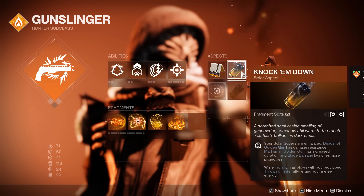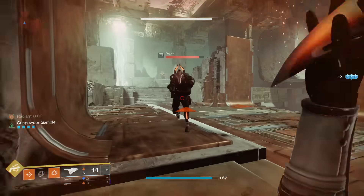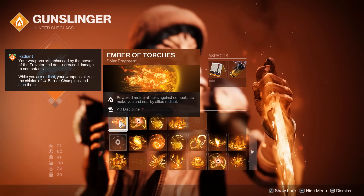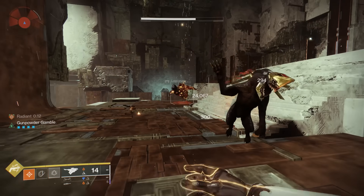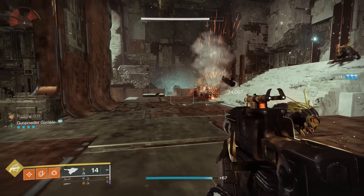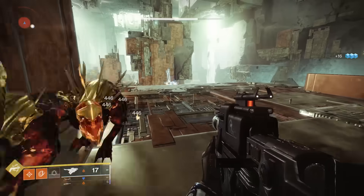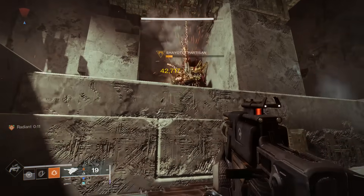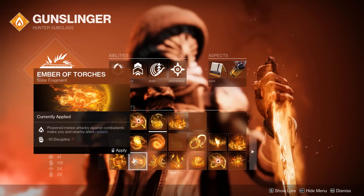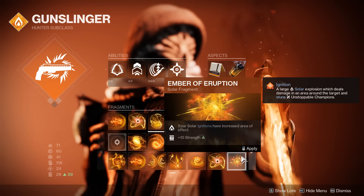For your other aspect, you'll want to grab Knock'em Down. This enhances your solar supers, but the main reason we're grabbing it is its secondary function, which refunds your melee charge for getting knife kills while Radiant. When you pair this with the Ember of Torch fragment, it means that when we go for our knife ignitions, if the knife itself kills a target, we get our knife back for free to get more ignitions. The final fragment I recommend is Ember of Singeing, which grants 300% increased dodge energy while enemies are scorched. With very little mobility investment, you will pretty much always have a dodge up to get your melee back. There are other great options for this slot — I wouldn't blame you for using Ember of Eruption for the increased ignition damage and radius.